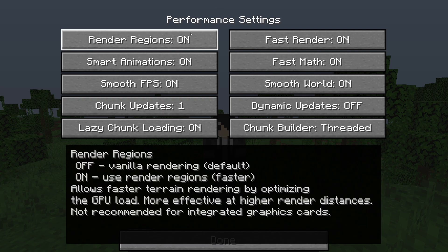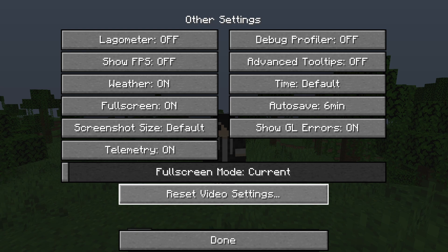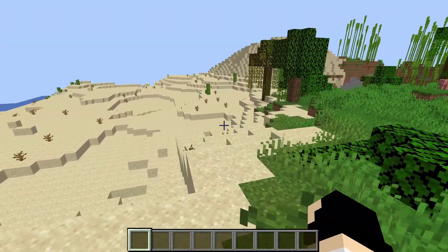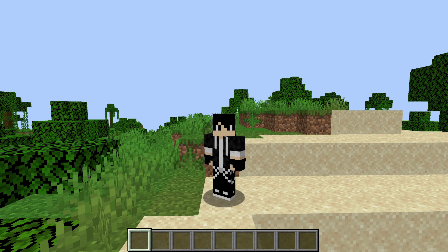Here are my Performance settings. When you hover over an option it will tell you which is the faster choice — in some cases being On is faster. Press Done when you're finished. Of course, if you're unhappy with how Minecraft looks, you can always press Reset Video Settings. Now I can definitely feel the game is a lot smoother, and hopefully you can too. If you found this video useful, please leave a like and subscribe for more.